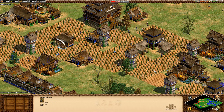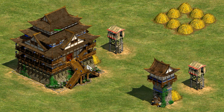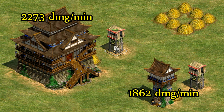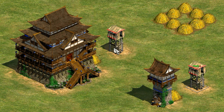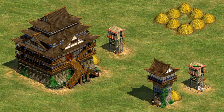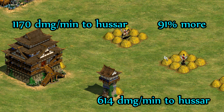Now for the real comparison: how does the post-imperial Japanese defensive keep compare to a defensive castle? Post-imperial, close range against an outpost, the castle does about 2,300 damage per minute and the Japanese tower about 400 less — the castle is doing about 22% more damage thanks to its extra arrow. The tower fires a bit faster and is 100% accurate at this range, balancing out the 51 damage versus the castle's 75. But at longer range against hussars the castle dominates with almost 1,200 damage per minute versus the Japanese tower's roughly 600.